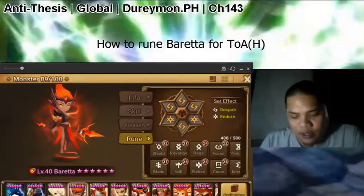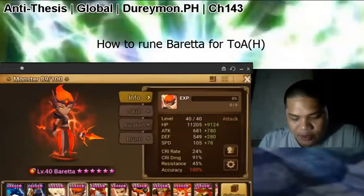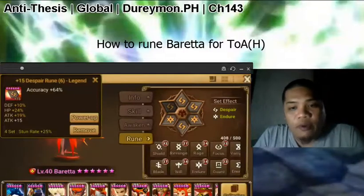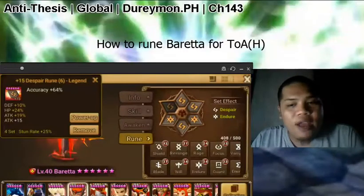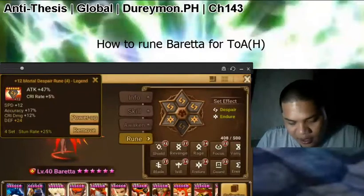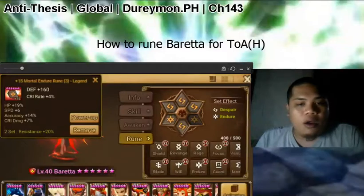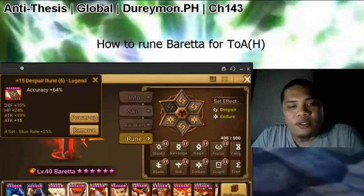However, the stats that you want are something that makes him tanky and accurate. So the easiest way to do that is to have an Accuracy Slot 6. And to make him more tanky, Slot 4 is typically HP. So the most common build for Barretta is Despair Any Offset with Speed, HP, and Accuracy on Slots 2, 4, and 6. You'd also want to have more speed in all of your substats and particularly in Rune Slots 1, 3, and 5.